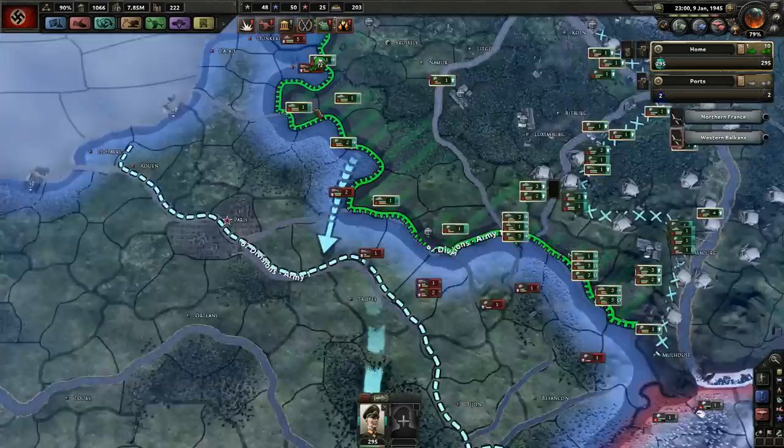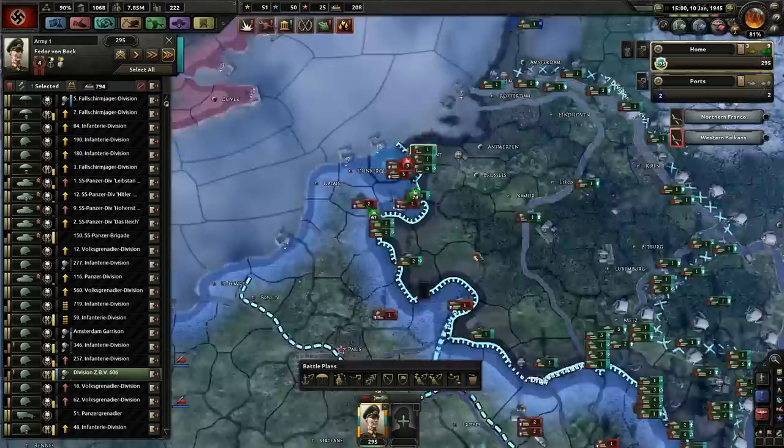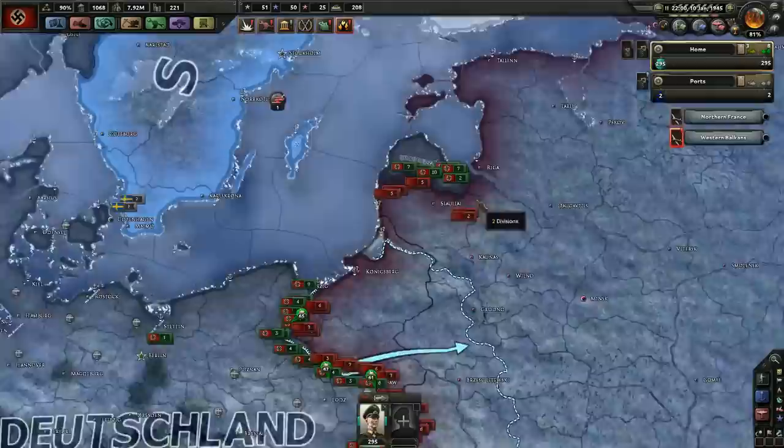Croatia has capitulated to the Soviets — it's a shame. Kingdom of Italy joined the Comintern? Excuse me? Not least because they're showing as ours. The Kingdom of Italy in the Comintern — they're democratic, very weird. But it looks like we're going to be able to push to Riga.